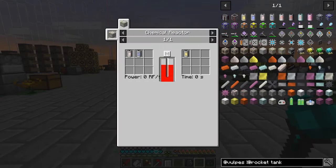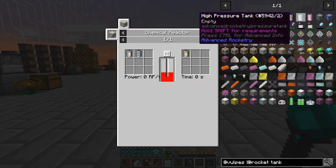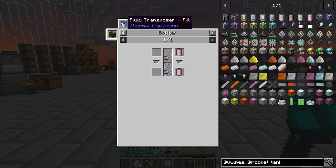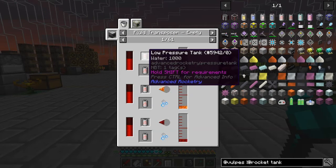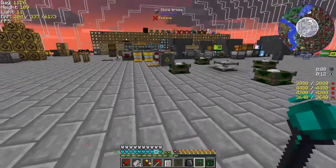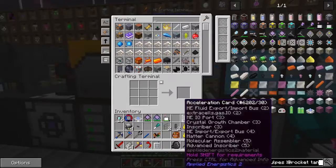We have these tanks here - it doesn't show me how to fill them up. High pressure tank. I wonder if it holds rocket fuel - probably quite expensive. There's no crafting recipe which is a bit strange. So what we have to do then is just make an Ender Tank. Let's craft a couple of Ender Tanks.